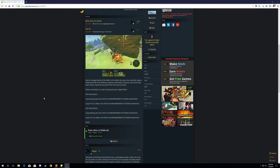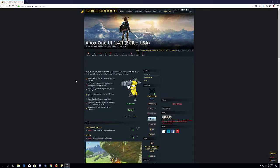What's up guys, Bakouf here. I'm gonna show you how to get Xbox UI on Cemu 1.41 Breath of the Wild version, USA — that's what my game is. It's basically the same thing for Euro, so easy peasy lemon squeezy, let's do it.